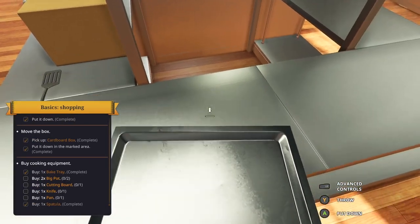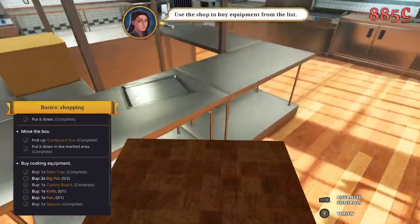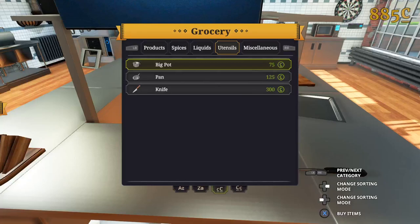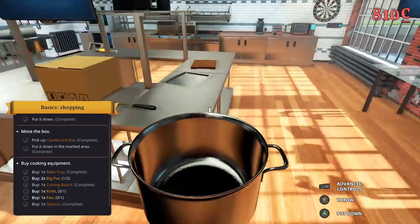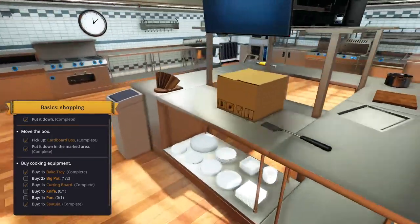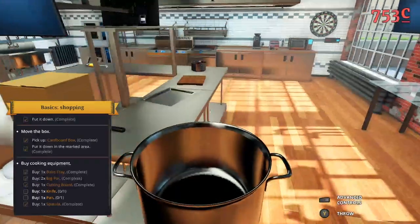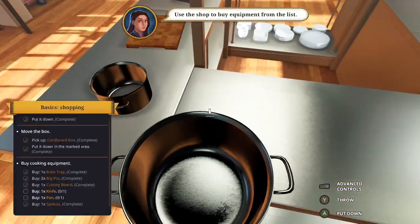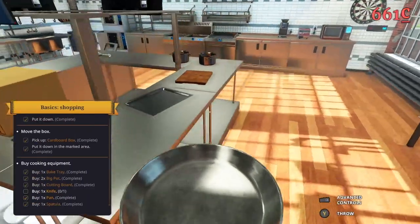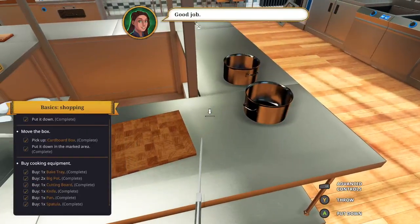I'm just gonna sit this stuff right here. Cutting board. Oh well. I gotta buy two big pots. When do we start to cook? I wanna know when I start to cook all this stuff — they gotta be buying all these stuffers.